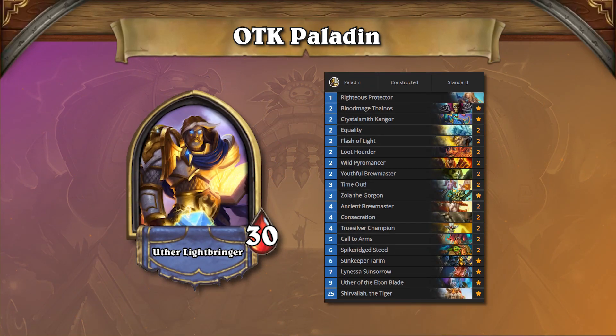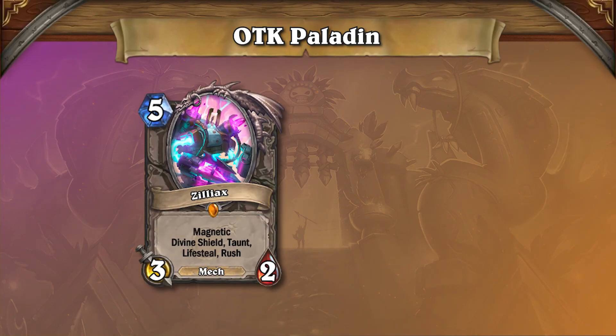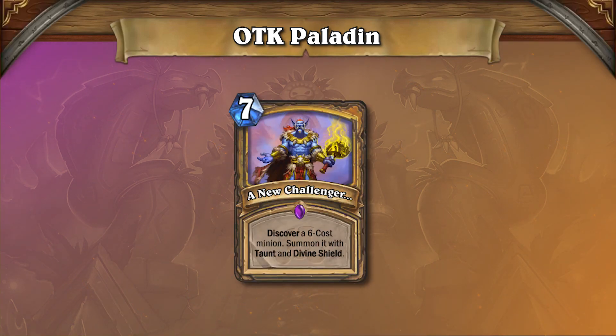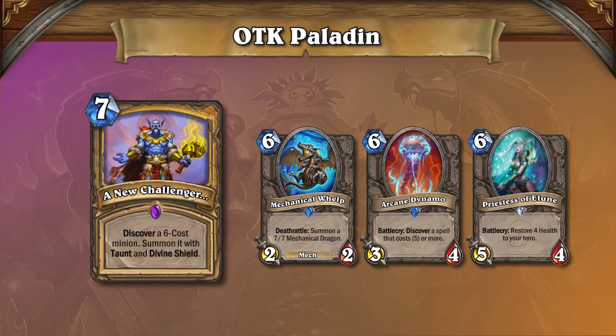Thanks to how new this deck is, a lot of players are trying many different cards to see which ones fit the general game plan best. The two cards being experimented with most currently are Zilliax and A New Challenger. Zilliax has seen play in almost any slower deck since the Boomsday meta settled, so it makes sense to see it in OTK Death Knight Paladin as well — the card offers removal and healing in the same package. A New Challenger is a new card that's hard to rate, and will likely fizzle out of the meta due to how inconsistent it is. While it can be helpful in many situations and is more proactive than most of Paladin's reactive kit, if you miss getting any good cards, you're essentially wasting a whole turn.